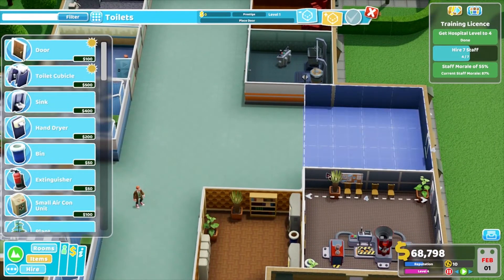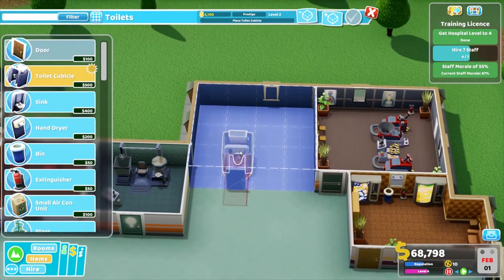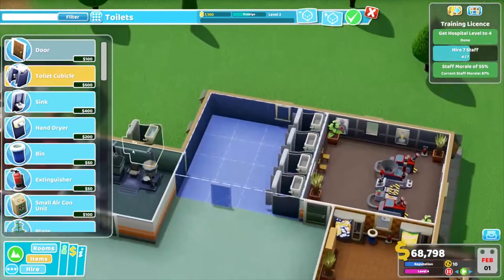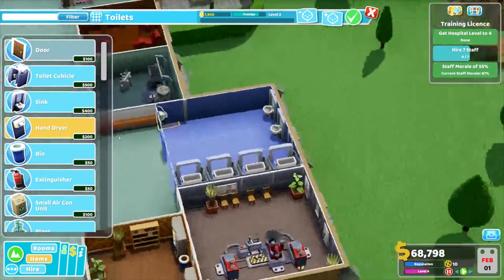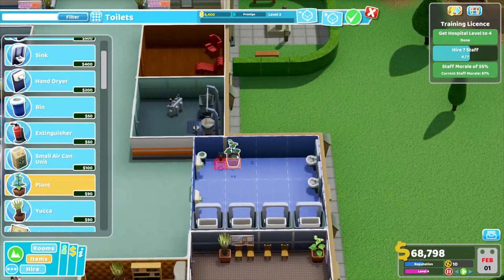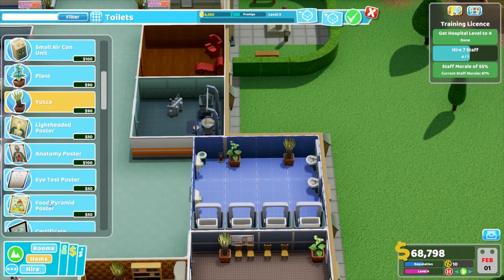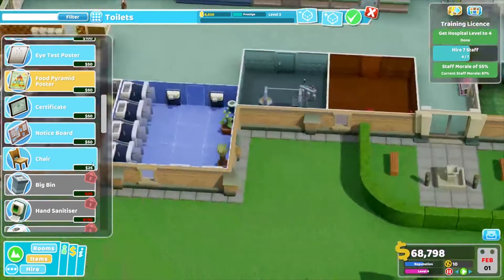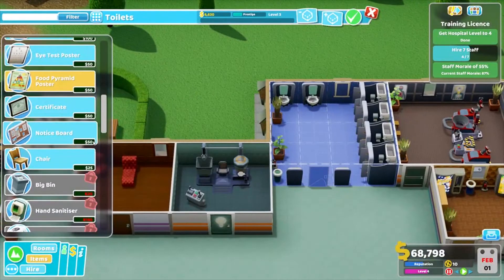And we need a bathroom — 4x4, that'll work. Let's go with some sinks, hand dryers on exit, a bin in that corner with a fire extinguisher right next to it. Put a plant and maybe a yucca. Food pyramid poster so people can keep themselves regular. Don't really need a chair in there. That'll do.